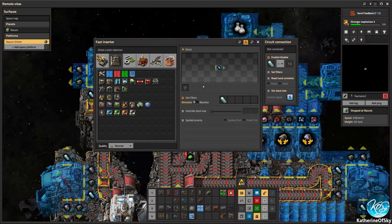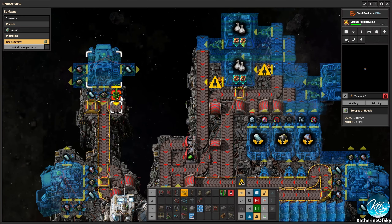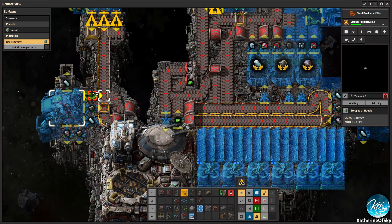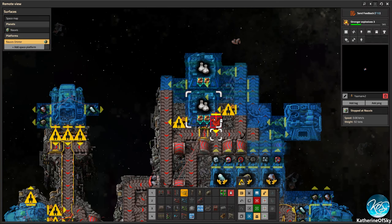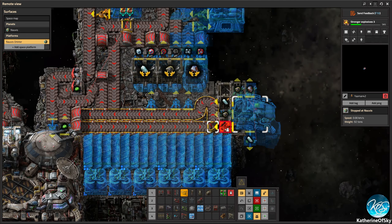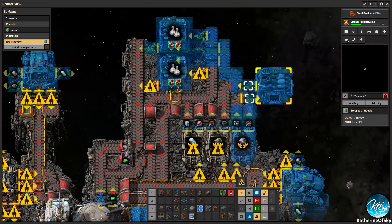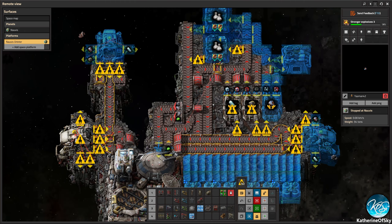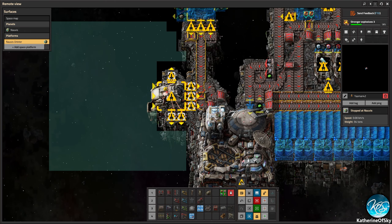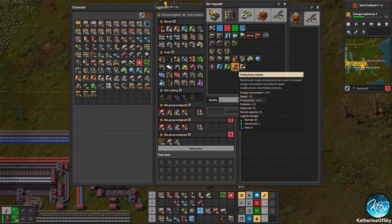So that will get us some good stuff. Now here we do need to get these guys put down into yellow inserters, because blue inserters use a lot of electricity — it's better to use yellow. And yes, it does matter very much. The electricity on the space platform is so precious in most cases. We did get a little bit of stuff, and we've been able to install one of our asteroid collectors. But we have no solar panels — so that's a tiny problem.